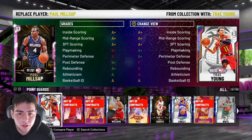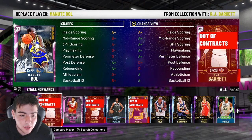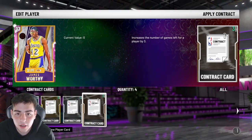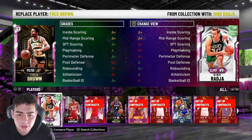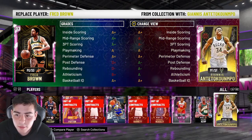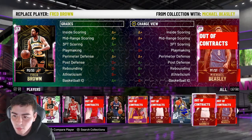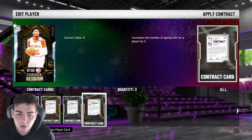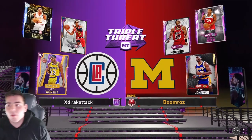The account also has James Worthy, so I'm gonna use him. We're running James Worthy, Trey Young, and Cam Reddish — I'm gonna be a cheese head. Cam Reddish is actually so good. He's out of contracts though, but let's get into some gameplay.